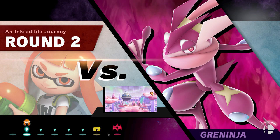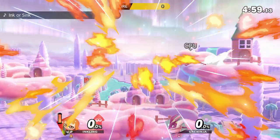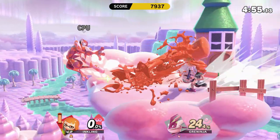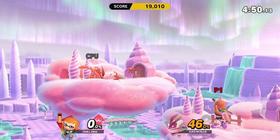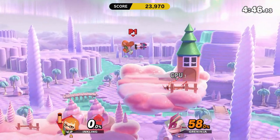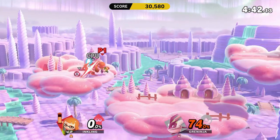Up next we have Greninja on Magicant, and Magicant mostly uses pink. I do believe there are more characters with pink alternate costumes, so I don't know why Greninja was chosen.